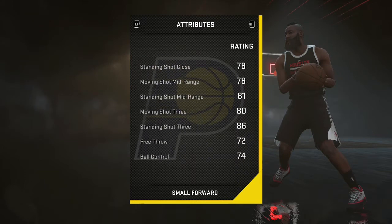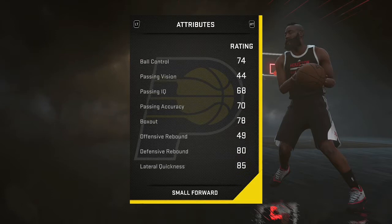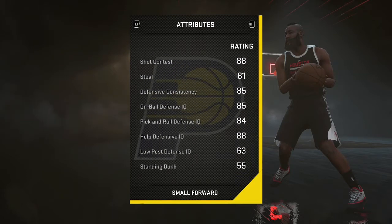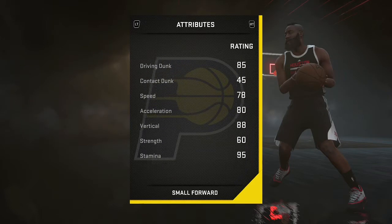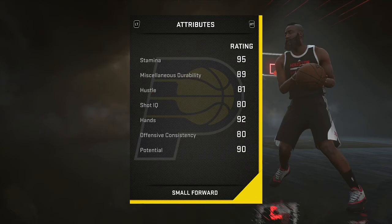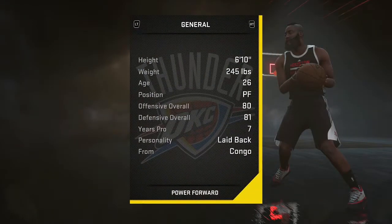Next up is Paul George. I've only played with him a few times, but it was decent — he's a good all-around player. The one issue is his free throw; they gave him a 72 free throw, which is pretty bad. I wouldn't like to get too many fouls with him, but overall his game is good.